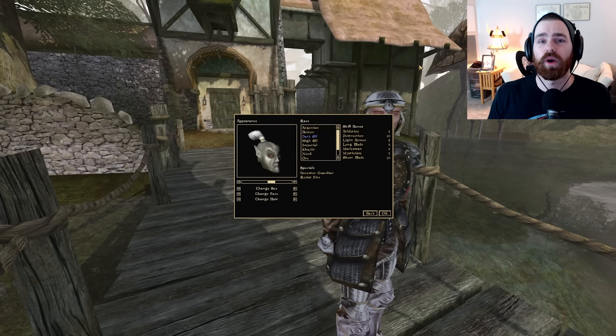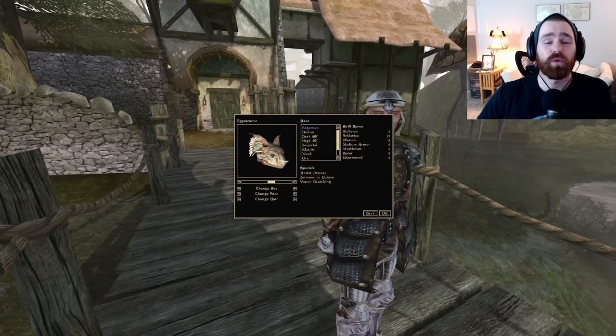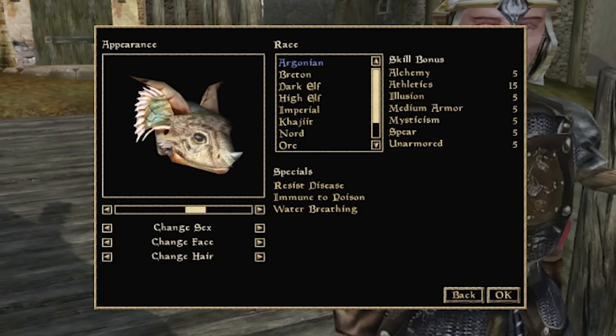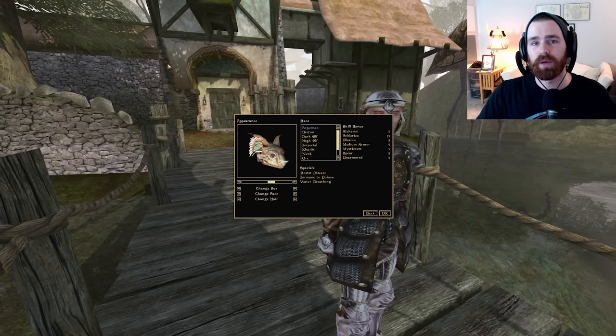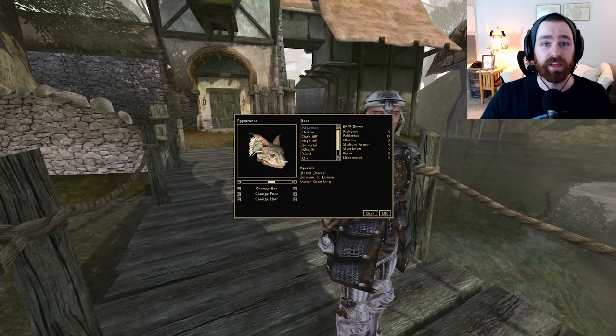Let's go into our race selection. The first option is our Argonian Spearman. Argonians are one of only two races that get an innate boost to the spear skill. They also get alchemy +5, athletics +15 — the highest skill bonus available from race selection — which pairs very well with the spear playstyle. Additional bonuses include illusion +5, medium armor +5, mysticism +5, and unarmor +5. All of these skills match perfectly with the nimble, evasive spear fighter that makes spear so unique in Morrowind.